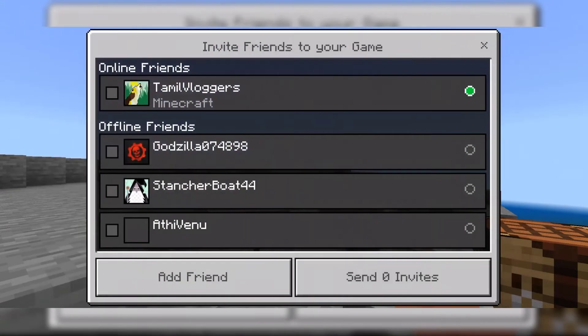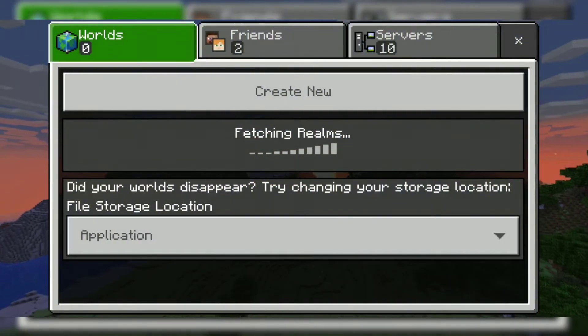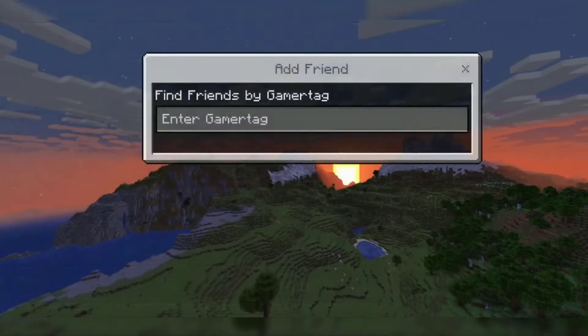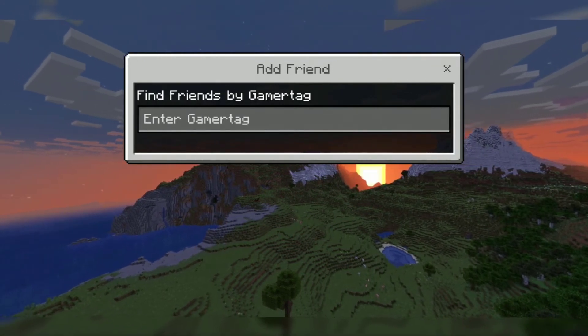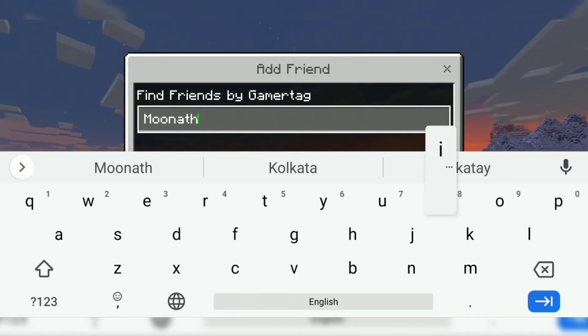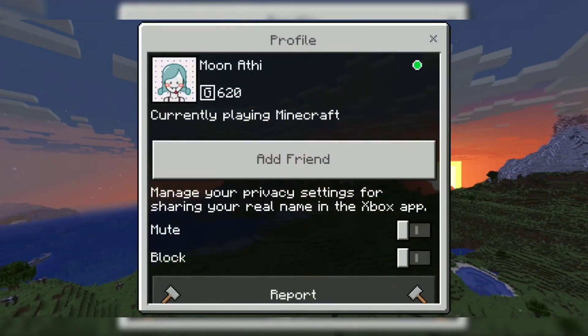This is adishiva — I have added my friend's gamertag here. Actually it's not my friend, it's my second mobile; I'm just using it for the demonstration. So now I'm going to add my host account as a friend on my second ID, which is adishiva. You don't actually have to create a world to add a friend — you can just click the Friends tab and click Add Friend. Once you've done that, you have to enter your friend's gamertag there. Note: searching by gamertag is not always case sensitive, but if you can't find your friend, try entering it with the correct case.